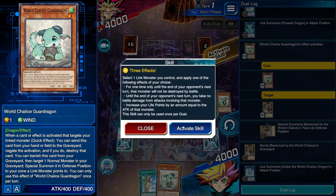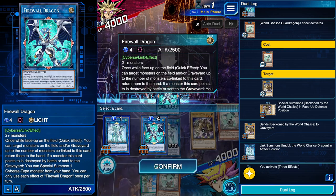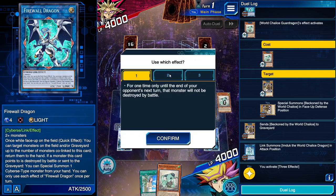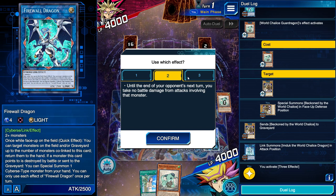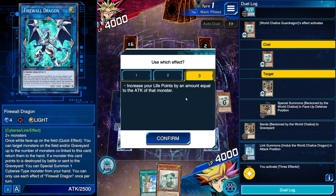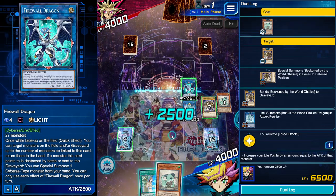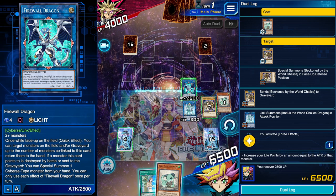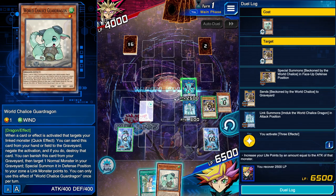We also have the skill Three Effects, which you can use targeting your Firewall Dragon to either make it indestructible by battle, make it so you take no battle damage from attacks involving it, or — the one you're most likely to activate — increase your life points by Firewall Dragon's ATK, which is 2500. The fact that we have 6500 life points is going to make it a lot harder to kill us, especially with our protection and interruption.